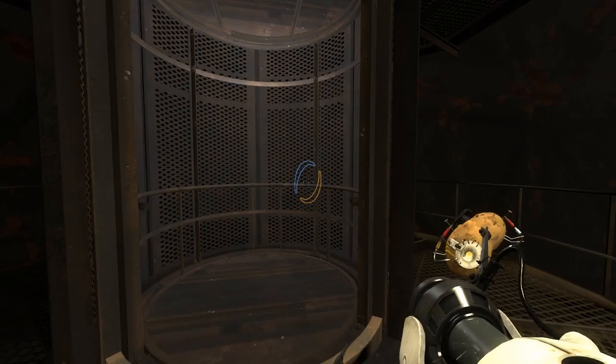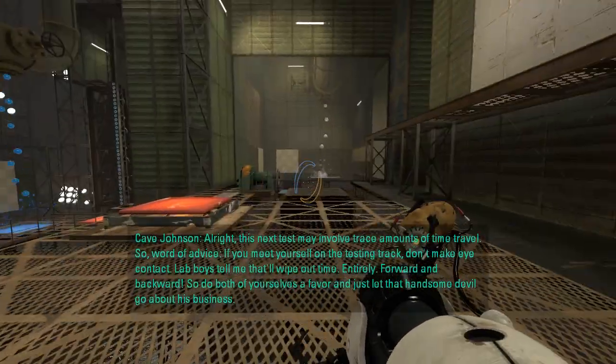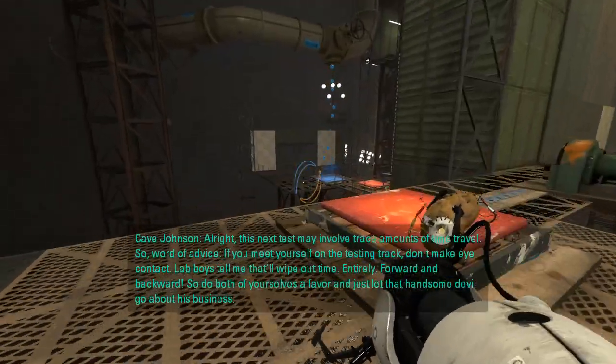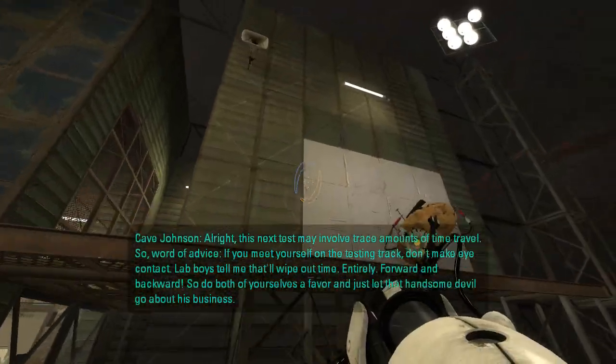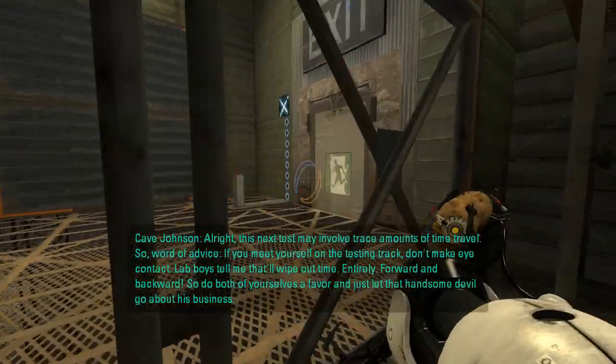Description — basically nothing. Alright, this next test may involve trace amounts of time travel. Word of advice — wait, have I played this before? This looks familiar. If you meet yourself on the testing track, don't make eye contact. Lab boys tell me that'll wipe out time. Okay, I don't think I have played this before — it just looks similar. So do yourself a favor and just let that handsome devil go about his business.